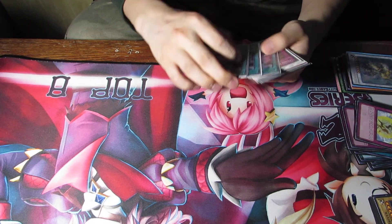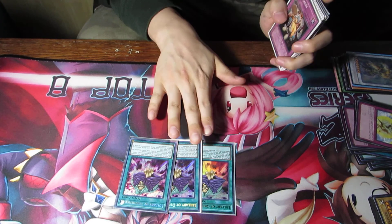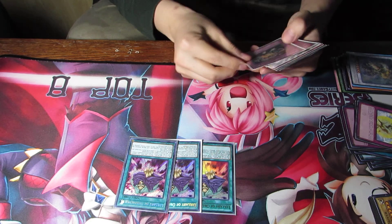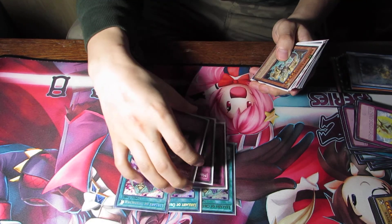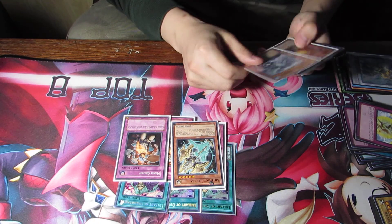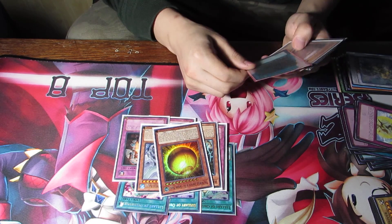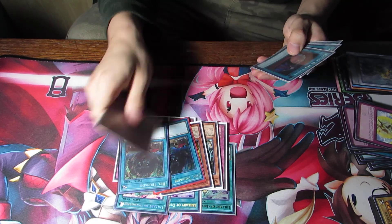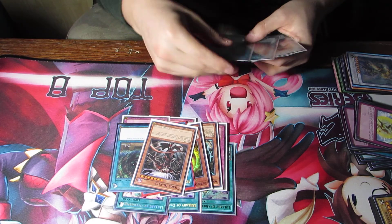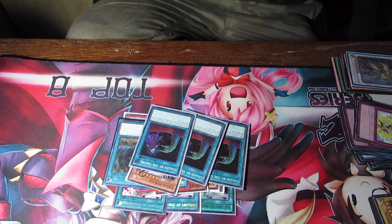For the side deck, we run three Lullaby of Obedience as secret tech — you can call any hand trap and get your opponent to give it to you or put it on their side. Then three Mind Crush, one Lancia, and cards for Evenly Matched, Gameciel, Seal Ring Dragon, Buster Mode hate, Cheerleaders, and Chaos Hunter. Pretty much an ABC side.